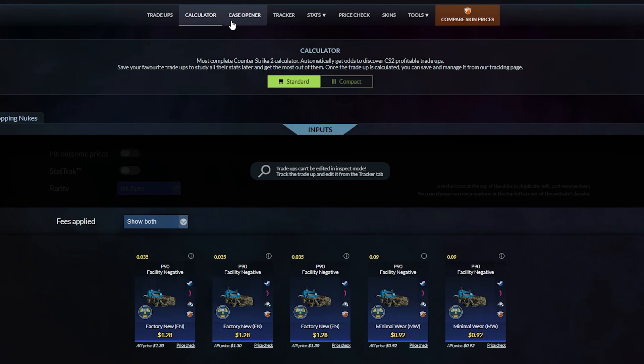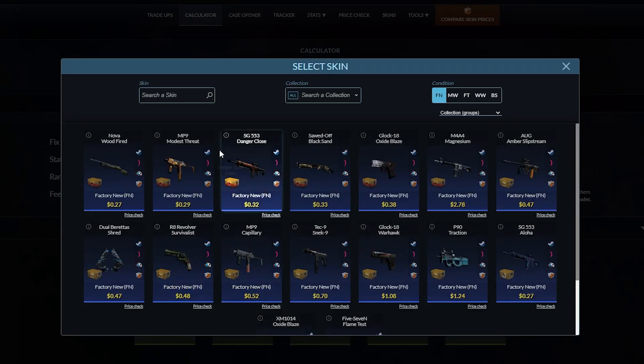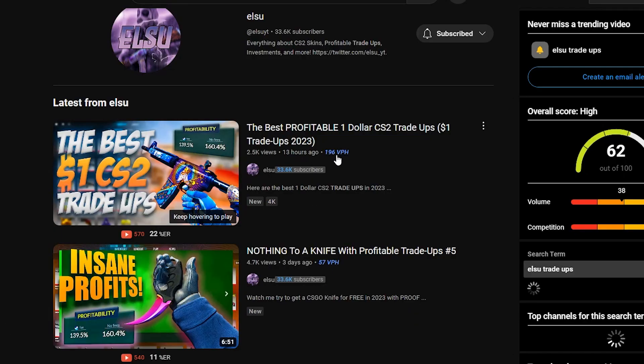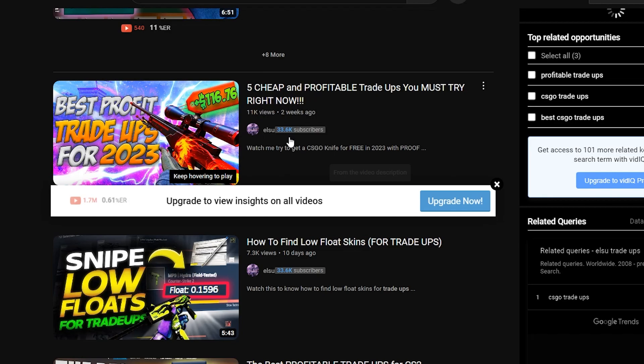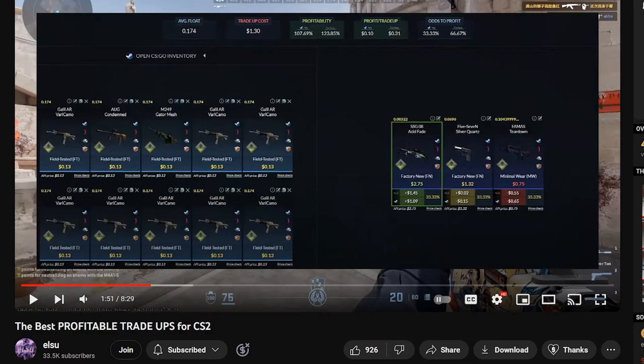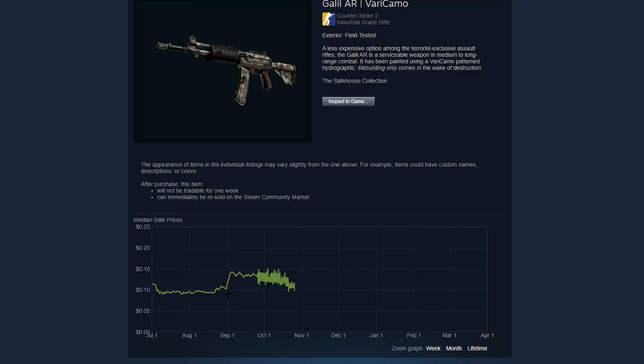A way around this is to go on Trade-Ups By and find your own profitable trade-ups. Looking for a big gap in price between minimal wear and factory new versions of the same skin is a good tip. If you can't find anything, looking up profitable trade-ups on YouTube is still an option — but look for videos that are a month old or so, not brand new. For example, Elsue's video using Glow Fairy Camels: prices spiked right when he posted, but over a month later they've been slowly dying back down to their original price.